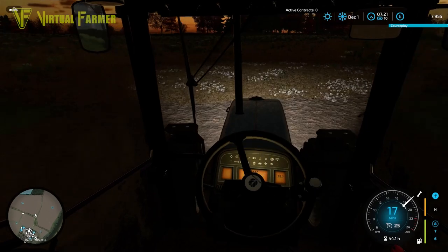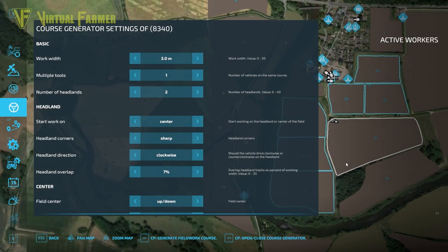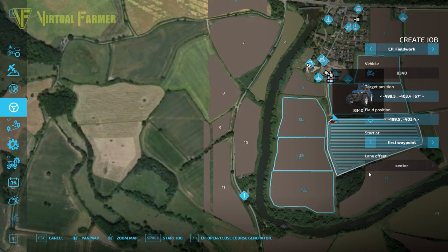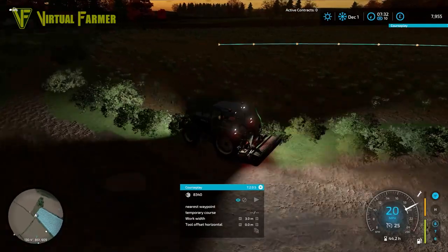First things first, on field 14 we want to set this up to do a Courseplay course. We'll generate a course for field 14 — I'm going to double the number of headlands because two was fairly small last time. Longest edge is exactly what we want. The course looks good — longest edge is the top one here, and it's pretty much what happened when we did the harvest. We'll head down to the bottom end and get this started.